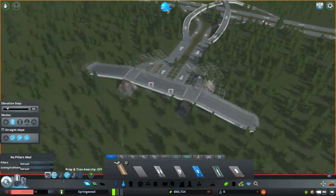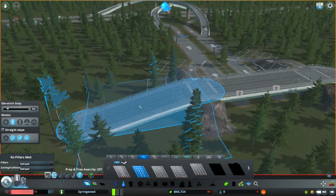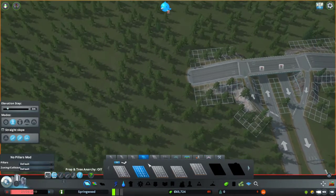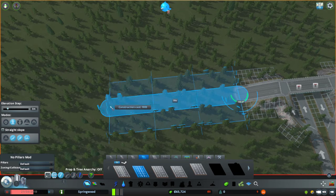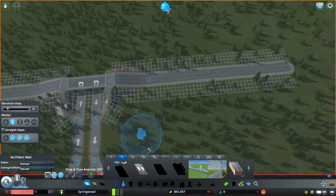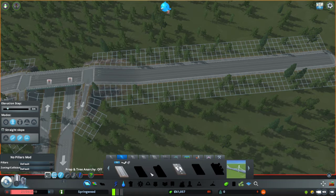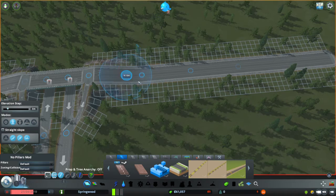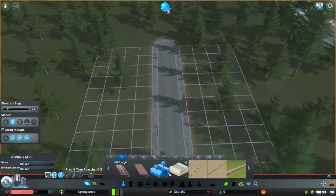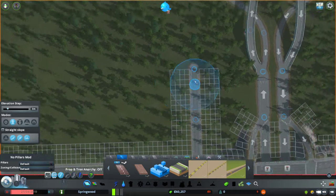There we go. That's going to have to do. It doesn't look great, but does the job. I'm definitely going to come back to this because it's pretty terrible. And now we're going to continue this road down a bit farther. I'm actually going to have... how's that look? That doesn't look too bad. It's supposed to be a two-lane airport street, but I don't know, it's a bit strange.